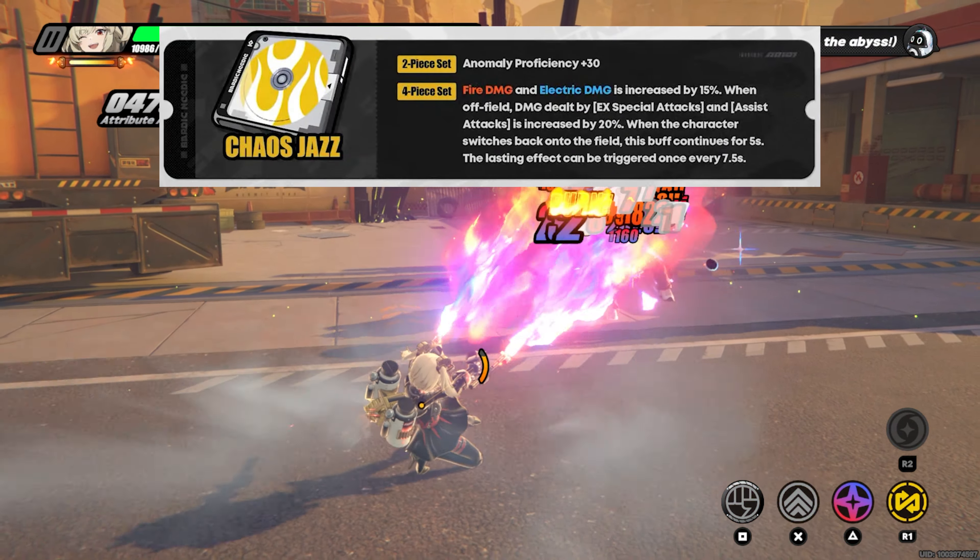This set also can be very good for Grace — number one because of the flat 15% damage increase, and number two because of the buff continuing for five seconds when she returns, which is almost enough time for her to get out some of her faster rotations. If you know how Grace works, she pretty much comes in, does her little combo, and then gets out and lets the next damage dealer do their thing, unless you're building her as a heavy electric Grace. So if you have Grace, you might want to strongly consider the Chaos Jazz.